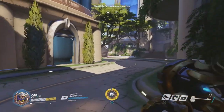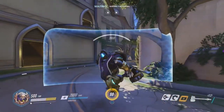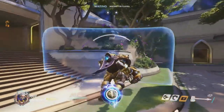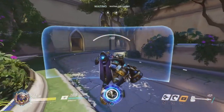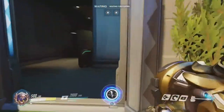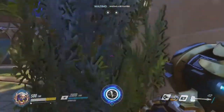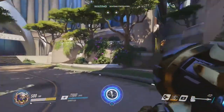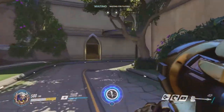If you push them back a bit, a good place to post up is here — there are little mini high grounds with the pots and flowers, it is very effective. You can even put a Torbjörn turret in there; it camouflages nicely. You can also take this back route without being noticed, potentially getting behind the enemies and taking them out. Once you have broken this point while attacking, you can definitely see out the victory.